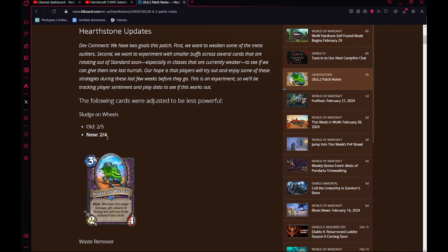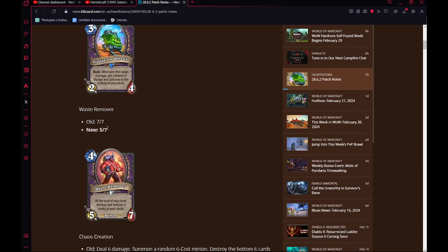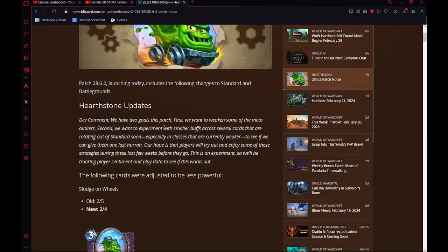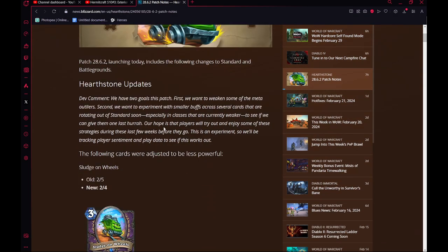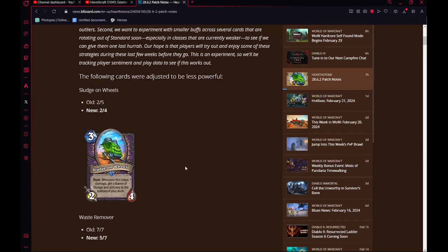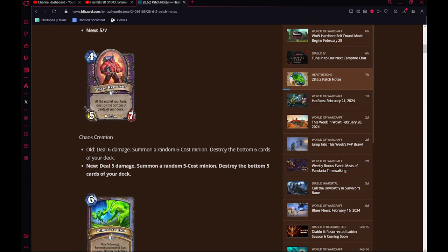We have Sludge on Wheels, old 2-5 to 2-4. Waste Remover, 7-7 to 5-7. These are actually a little impactful for Wild Sludge Warlock. Not an amazing deck in Wild by any means, but it was playable. This definitely makes it unplayable in Wild — it's too slow. You're not getting 3-mana 7-7 on top of 4-mana 7-7 with the Location. It just killed the deck in Wild.